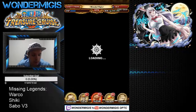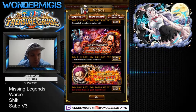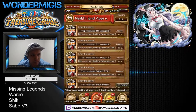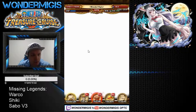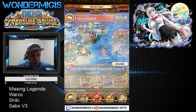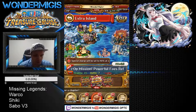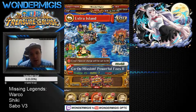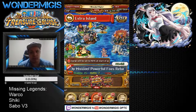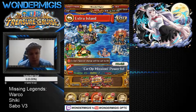Before we get to the legend pulls, I just want to remind everybody to actually do the co-op missions, because in order to reach the community goal of 1.2 million clears, we really gotta start doing them — it ends in about two days.